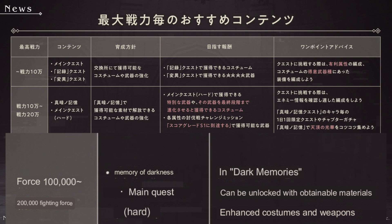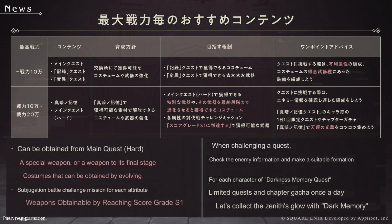Next row: force between 100k and 200k. They recommend the dark memory quests and then the hard difficulty of the main quests. Under reasons to play dark memories, we can unlock weapons and eventually the costumes. If you beat main quest hard, that will get you the dark memory weapons, which leads to opening up those quests. It never actually mentions subjugations here, but they say we can unlock the blackhorn weapons by getting S1 scores in subjugations, which can be approached at any time as long as you have nine characters.